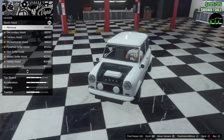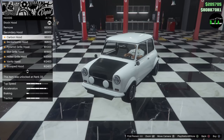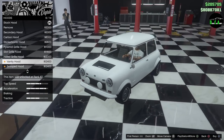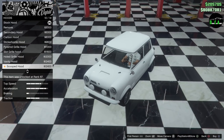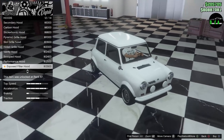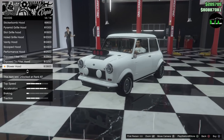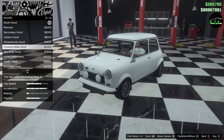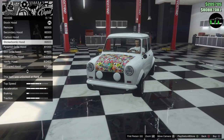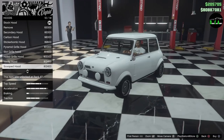Hood options — you can remove the whole hood, see the belt. You've got carb, secondary, carbon, sticker bomb, pyramid grille, slotted grille, hold grille, Manatee hood, performance hood, exposed filter hood, exposed tri-filter, and even a blower. I've got 14 different hoods — I've never seen so many hood options on a car. I just want a hood similar to the Mini Cooper S. I guess the scooped hood is probably the closest we're going to get, so scooped hood it is, even though I don't like that little vent on the side.